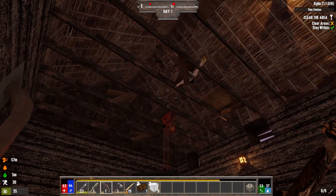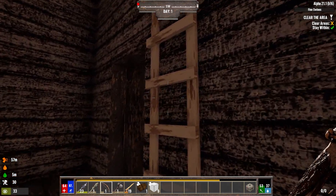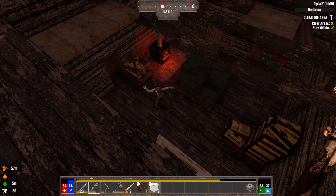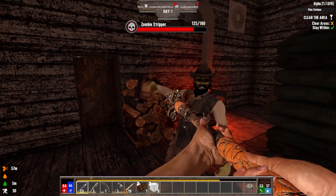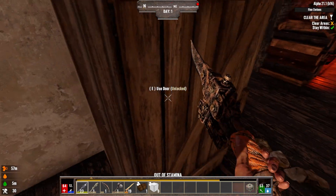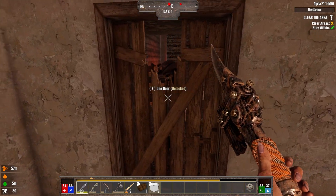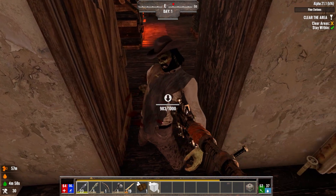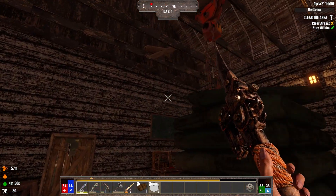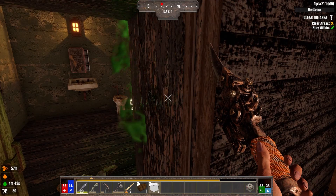I hear somebody walking around outside — the other one is literally outside. I'm going to try to climb up here. Bye! Guess we're gonna come down and get him. Oopsie — just close that door while our stamina regenerates. Close this door too. He does way more damage than Arlene did. He died of fright — he was so scared, he just keeled over.